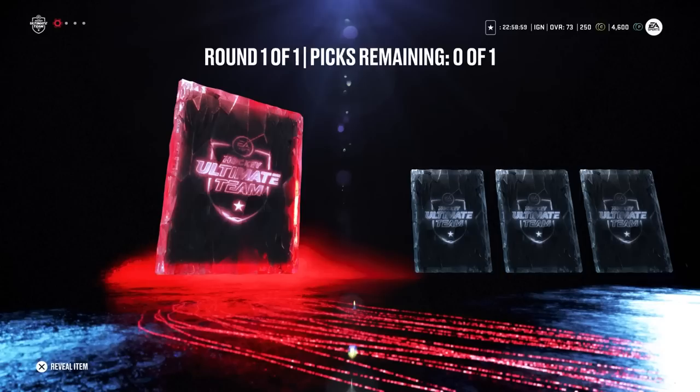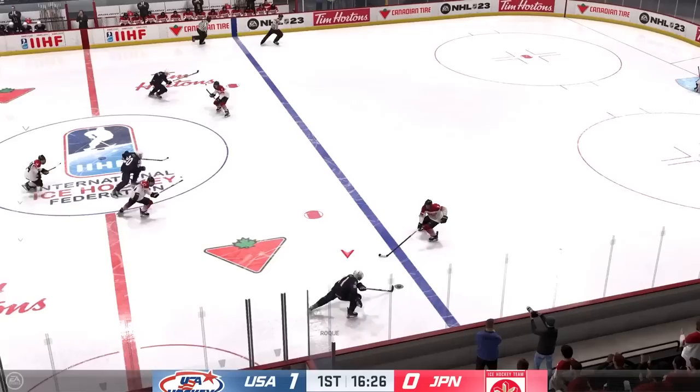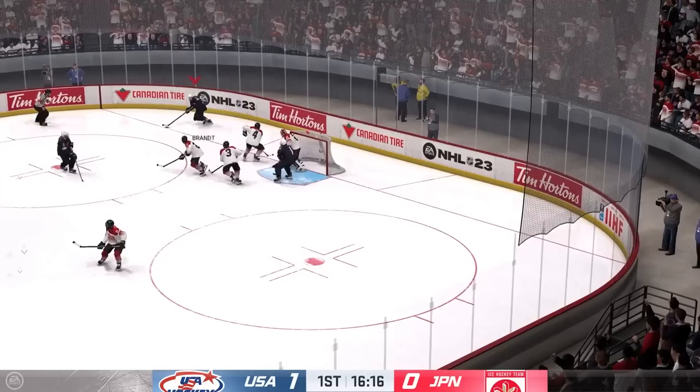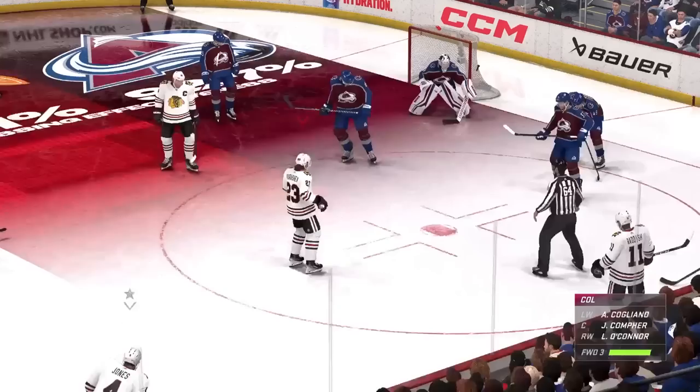In the microtransaction-based Ultimate Team — EA's clearly profitable card-trading, team-building mode — women from IIHF teams make their first appearance. That's the right move to go along with Canada's Sarah Nurse co-cover star debut. It's worth noting that those playing legacy editions of NHL 23 on Xbox One or PlayStation 4 can migrate their HUT team over to a new console when they upgrade to the Series X or PS5. That's a rarity in these annual real-world dollar-based modes.